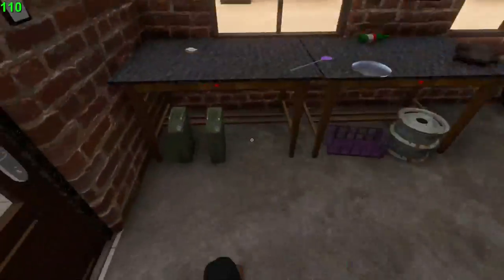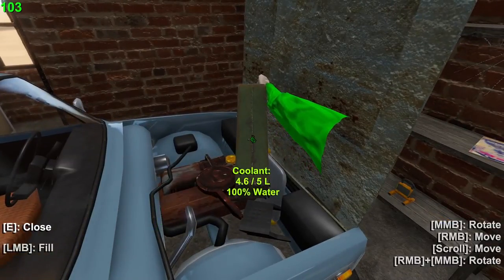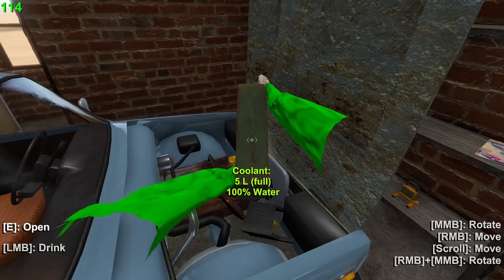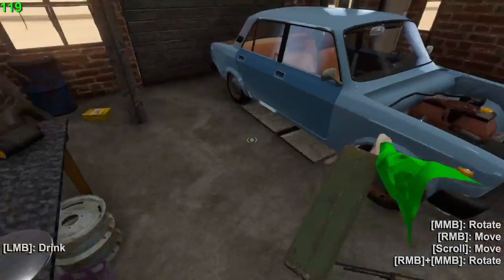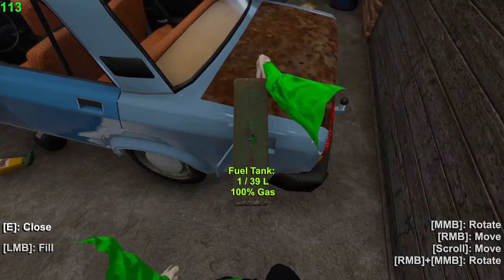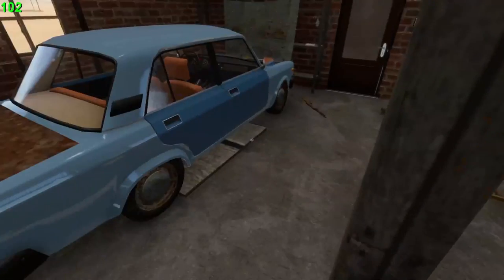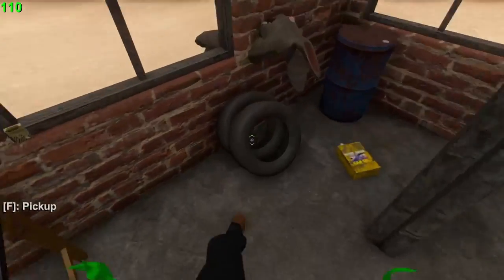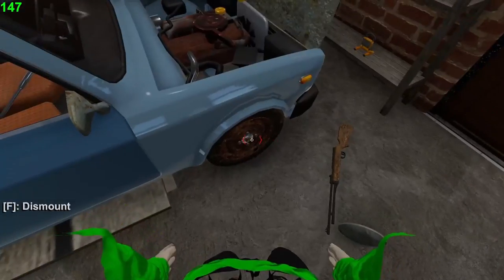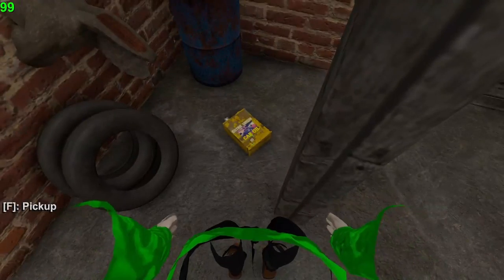Before you leave you really want to stock up the car. Pick up the gas canisters with the water and put the water into the radiator by pressing E to open the cap, holding left mouse button when you see the filler. Drop it and you're good. Then get the gas, open the fuel tank door and fill it up. You can repair tires by spraying on them. You cannot remove a tire if a hubcap is on — you have to take the hubcap off first.